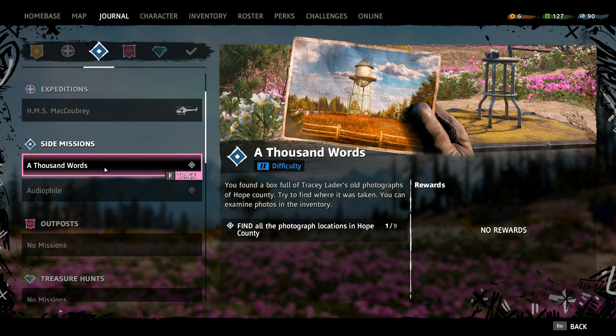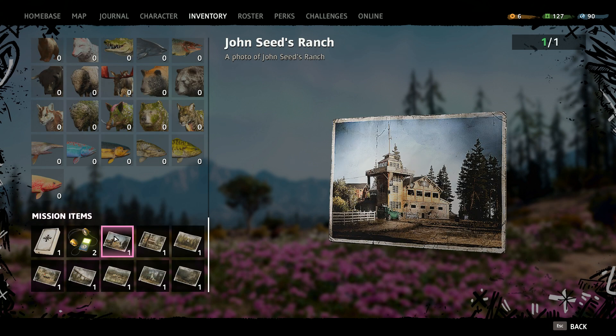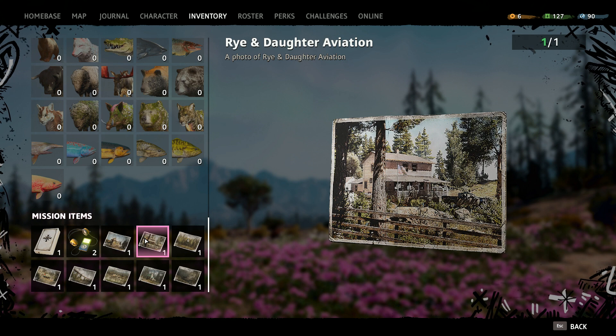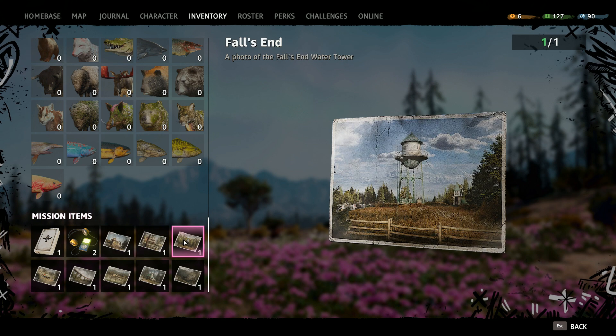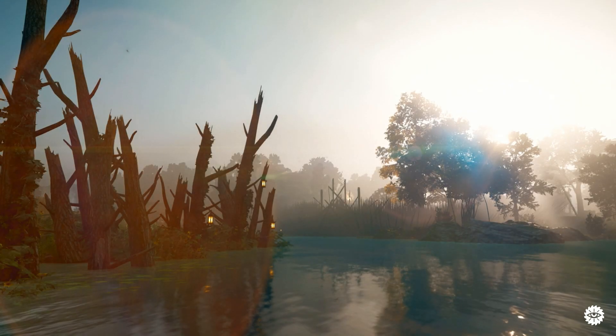Just before we wrap up, I'm going to try and do one part of this side mission — A Thousand Words. You basically find a bunch of photos of Hope County before the bombs dropped and you go and try and find the exact location in-game and match up the photo. I think that's really fun. If I track it, I can look in my inventory at the photos. We've got John Seed's Ranch, Ryan Daughter Aviation, Ball's End. I think it's right here actually — by the Chop Shop. It looked like it might have been pointing towards the windmill up there with the church in the background.